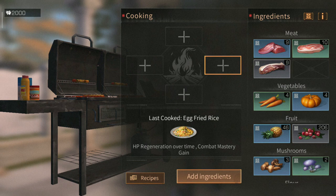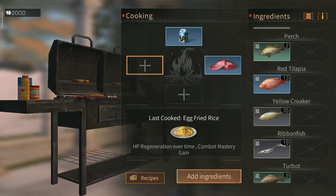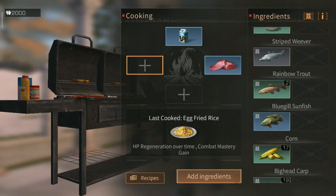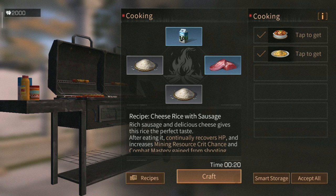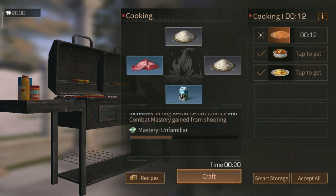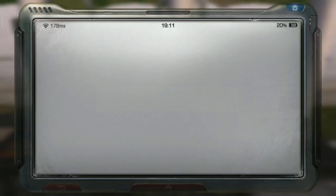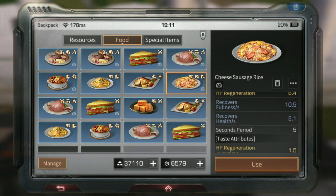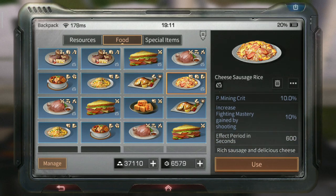If you can't get eggs because your manor level is too low, cook one meat, one milk, and two rice — the rice seeds you can buy from Branken in your camp. This is called cheese rice with sausage. You don't need to have it mastered for the highest attributes. Even at unfamiliar, it gives 1.5 HP regeneration over time and 10% combat mastery at taste 5.